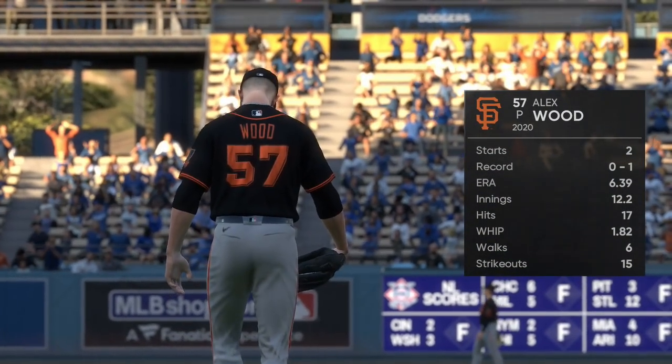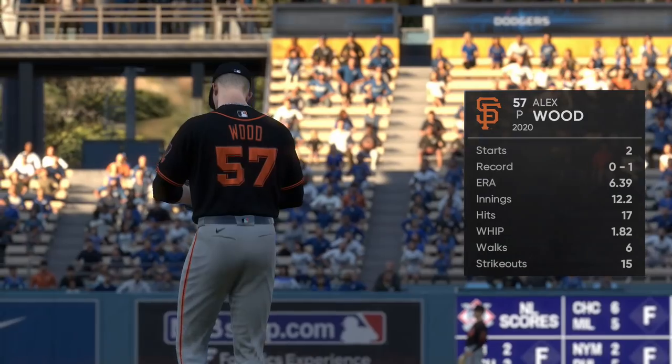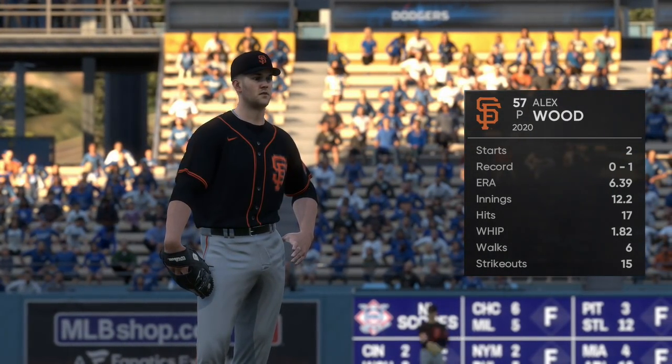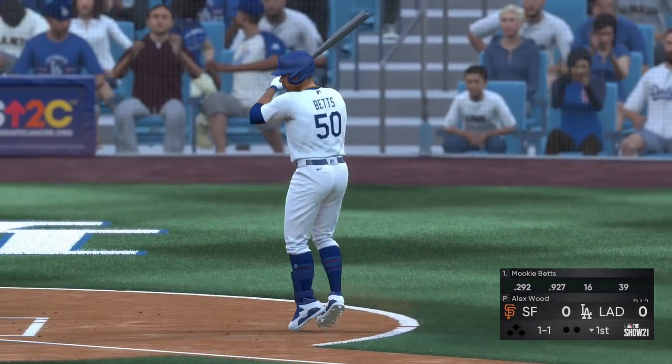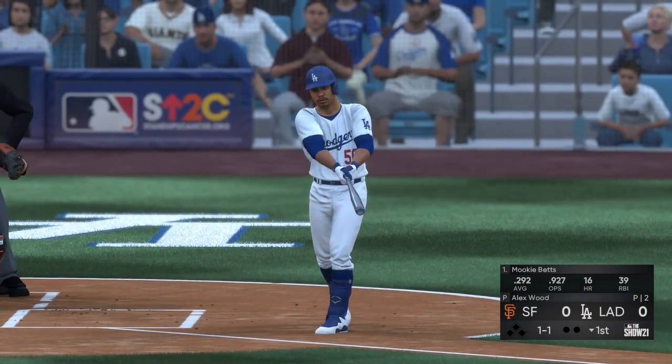Alex Wood will be the man on the mound for the Giants. Dan Pleszak, what do you got? This guy has a four-pitch repertoire — a lot of nice options to have. You can go hard-soft, you can go in and out, and any time you have four pitches if you can throw them for strikes you have the big advantage.